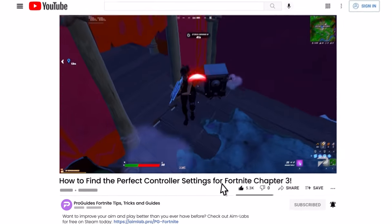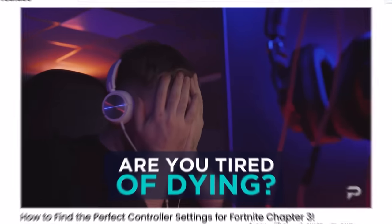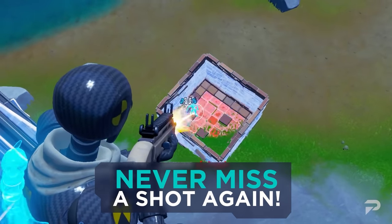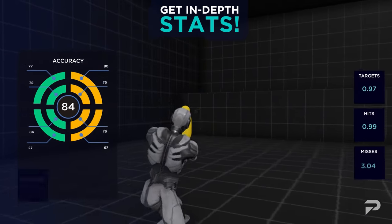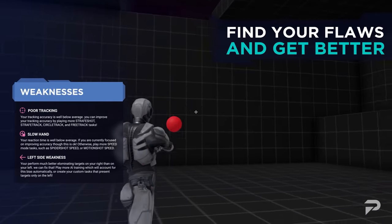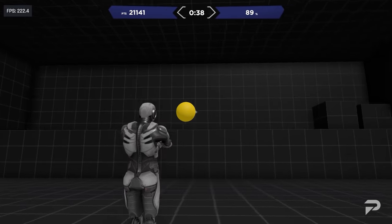Why not take action towards your goal of becoming a Fortnite pro by clicking on the link below and checking out Aim Lab? Fortnite is very aim-oriented with faster movement and plenty of weapons with recoil, so you want your aim to be as sharp as ever. With Aim Lab, you can get in-depth statistics showing how well you do in a variety of exercise routines. Even better, these routines are fully customizable so you can adjust them to your own needs and boost your skills the way you want to.